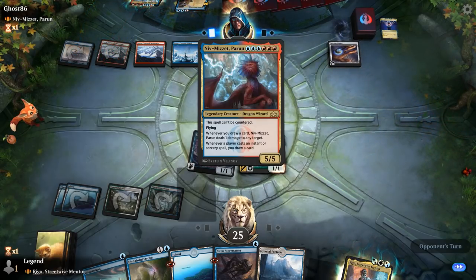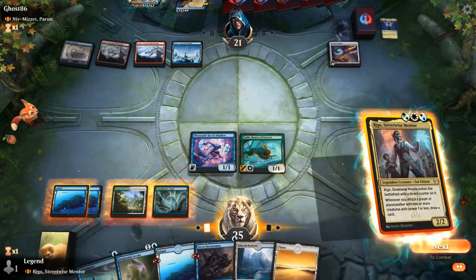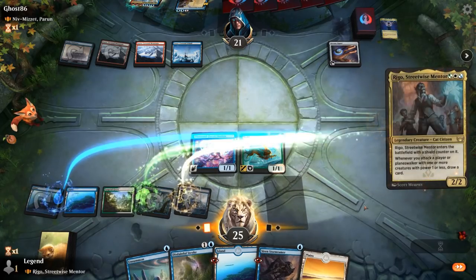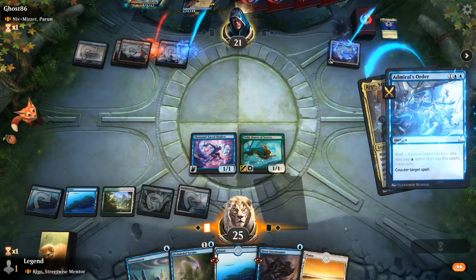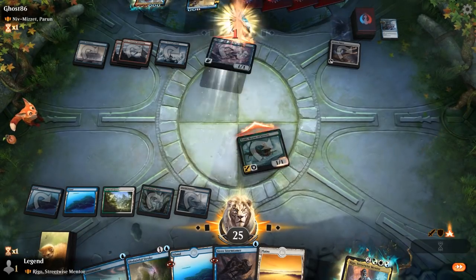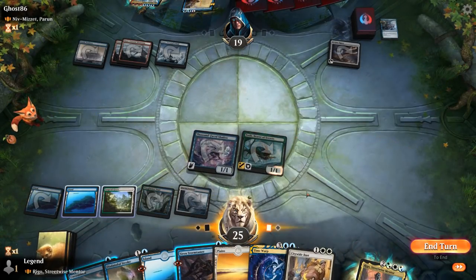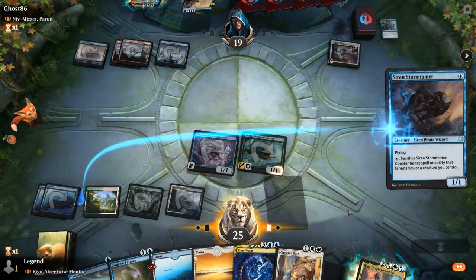We play Rigo and then maybe Stormtamer, probably wanting to leave up double blue. Opponent gets a counterspell — fair enough. There's probably no point keeping up Disdainful Stroke, but a Citywide Bust is a nice answer. We'll play Stormtamer and then the opponent can play Niv if they want and kill one of our one-toughness fliers in response to Citywide Bust. Instead it's going to be a tap land and Jace.